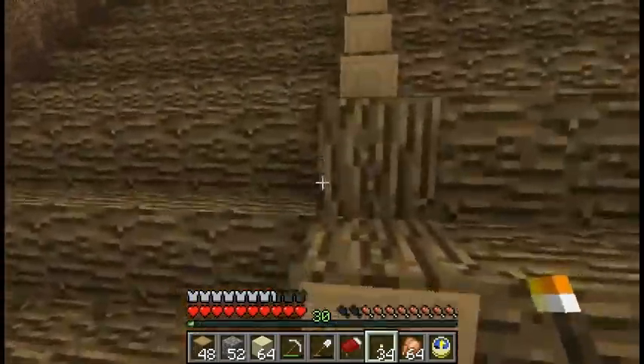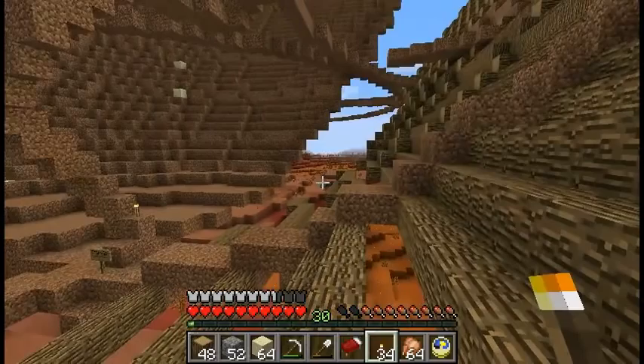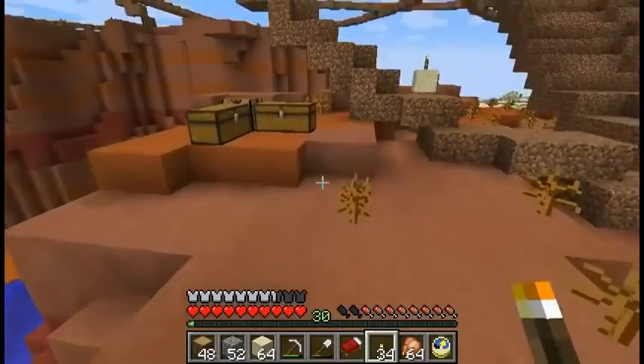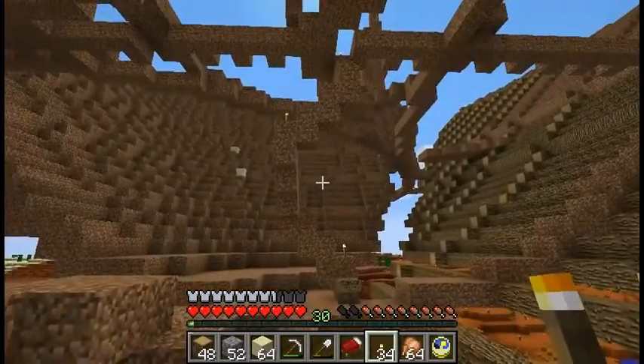Actually, how much dye do you need to dye a stack of glass? Let me just go to MinecraftWiki. I don't remember if it's one dye per glass block or like one dye per sixteen glass blocks or something like that. Stained glass... crafting... Oh, it's one dye per eight. I should keep that in mind. So you put a dye in the middle and you surround it with glass blocks and you get eight dyed blocks out of it. So one dye for every eight blocks — that's kind of good, because I don't think we have enough dye otherwise.